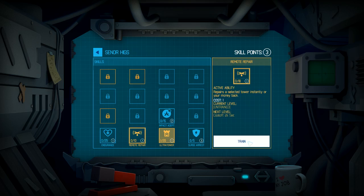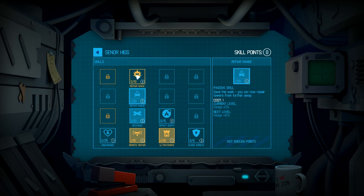We're gonna do Remote Repair, and we've unlocked another one — Mechanic, which is a passive skill that repairs towers at a faster rate. I would like that. And that unlocks yet another skill: Repair Range — you can now repair towers from further away. I like that one as well. And we just unlocked Repair Wave, which instantly repairs all towers in range, giving you more time for that coffee break.